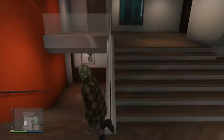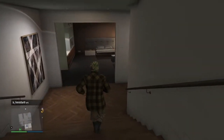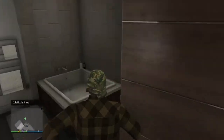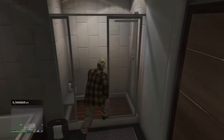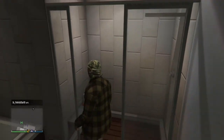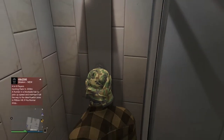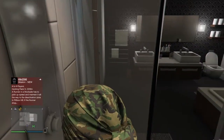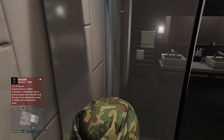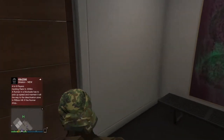I go ahead and go downstairs, and as I reach downstairs I'm going to enter my bathroom and hover over it. When I tell him to dismiss me, he's going to click my name and dismiss me. Ready — one, two — wait, it glitched out.